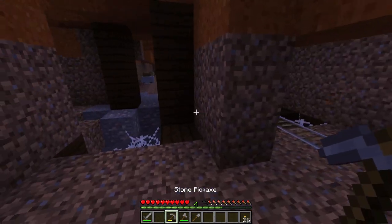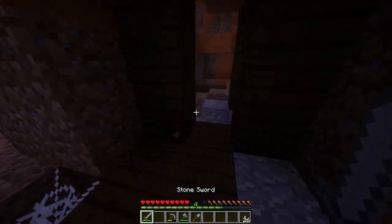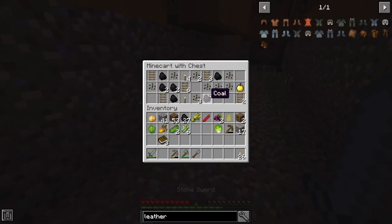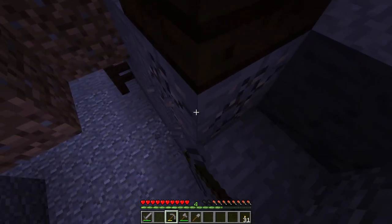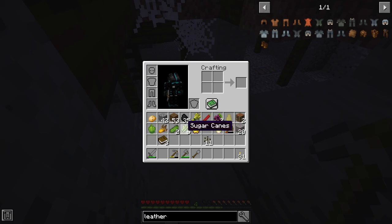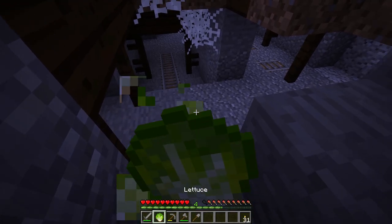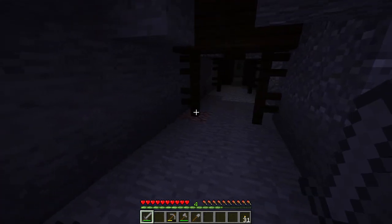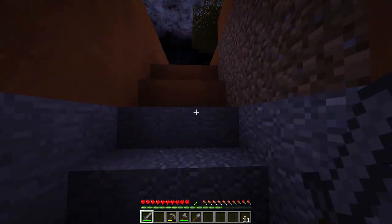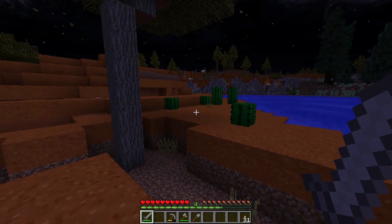I don't want to run into a spider spawner. There's some iron — I'll grab that. See what I said? There's a chest! I want to go slowly. I'll take that golden apple. I'll take the melon seeds and the torches — I don't need the rails right now. I'll take the iron. I should have proper food on me. I don't. I'm really not prepared for this at all. That's a spawner — I'm staying away from that. That's fire — that indicates a dragon. I'm going in the opposite direction.